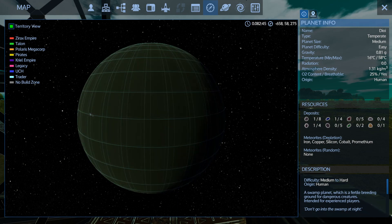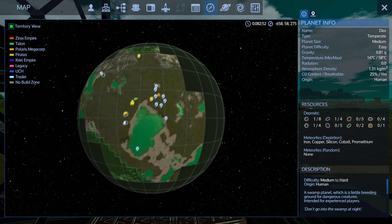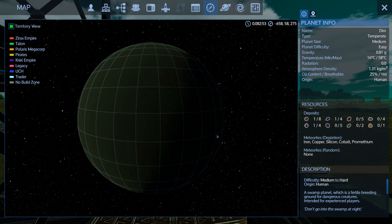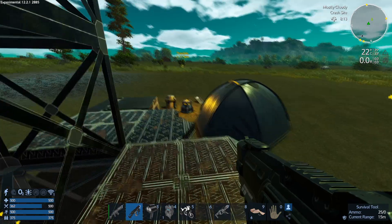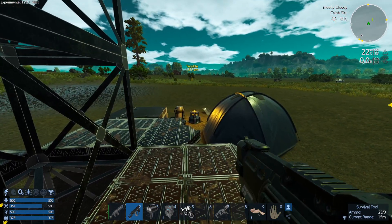I'm also getting a little bit concerned about where all the resources are going to be. We've got iron, promethium, copper, only four silicon, four magnesium, some cobalt which is going to be useful, some estrum, and some gold. So we've got some resources, but the problem is going to be getting to them. Travelling on the ground is going to be a challenge, and buried out here somewhere should be some Zirax spaces — we're going to need to do some serious looting to make progress.